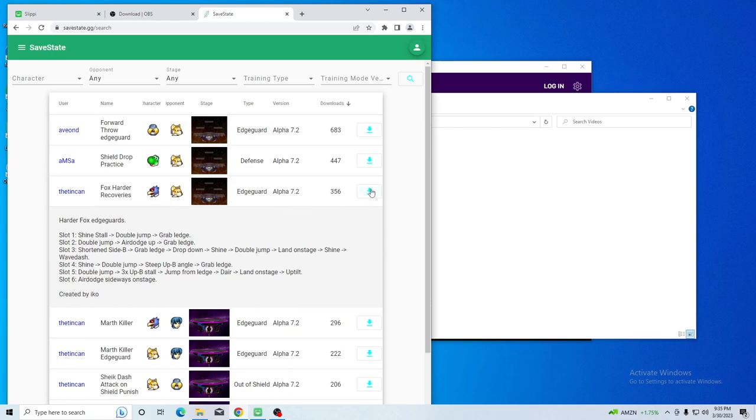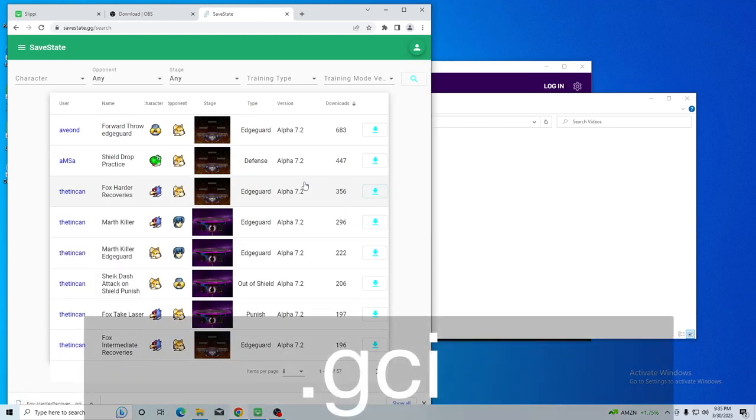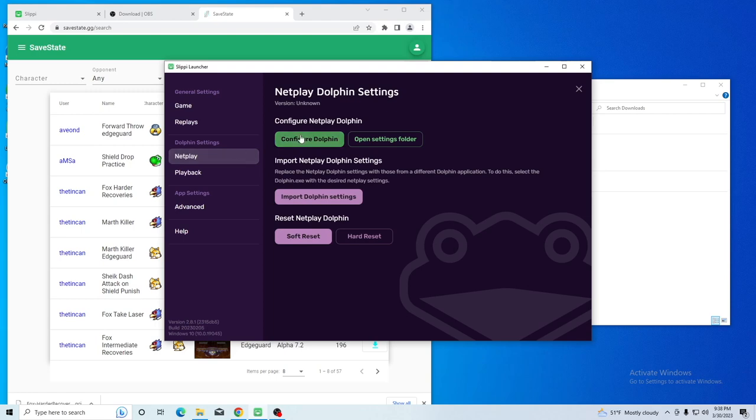Alright, let's download a save state — it should be a .gci file. First, we want to open up our Slippy Launcher, click on the Settings gear, click on NetPlay, and then click on Configure Dolphin.